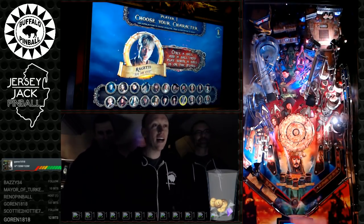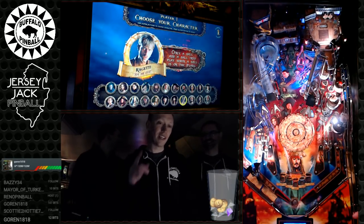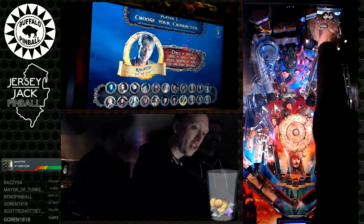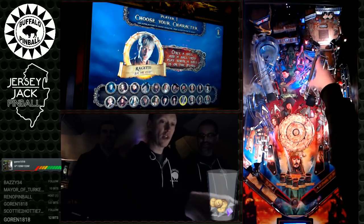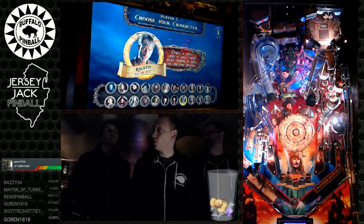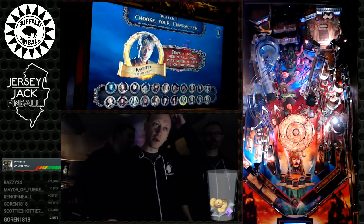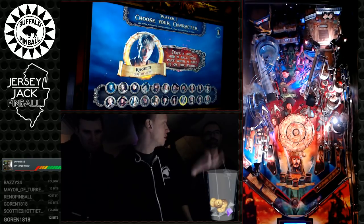Ragetti: when you get the ball up on the ship and hit the action button, it puts another ball into play — starting a two-ball multiball. You have to hit a switch up there first for the game to register the ball. During that multiball your scores are halved. It's theme-integrated: when he's on the ship he loses his eye, so you get a two-ball multiball with reduced scoring.